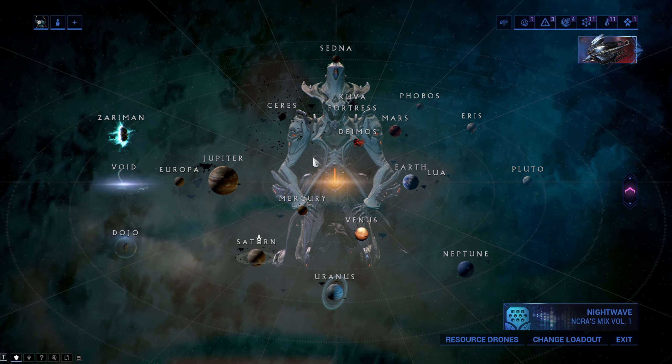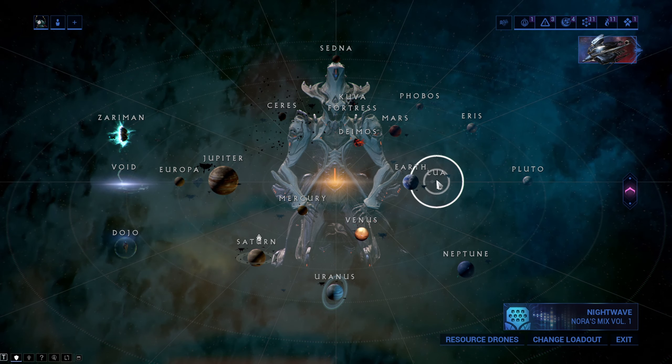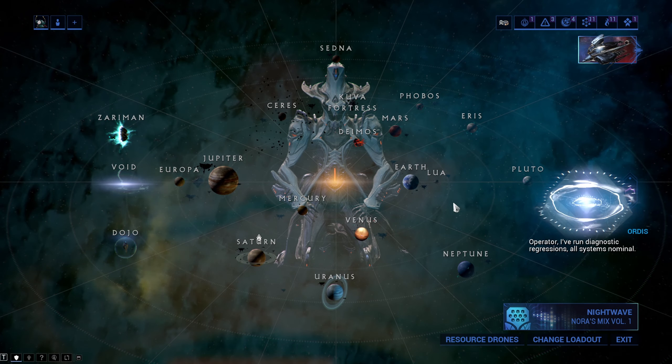Insane, right? The rare Orokin containers can only be found on Lua and in the Void, so be sure to look there.